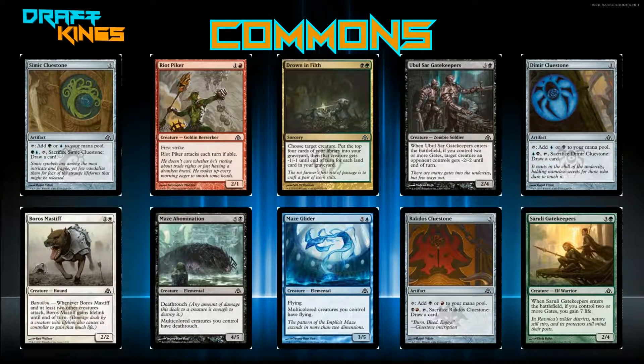Dimir Clue Stone — three mana for an artifact that taps for blue or black, and you can pay one blue, one black, tap it, and sacrifice it to draw a card. Exact same as the Simic one — it's a fine middle-pick draft card, just mana fixing.